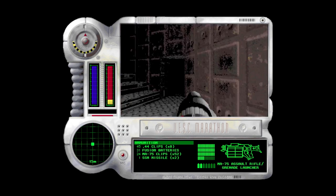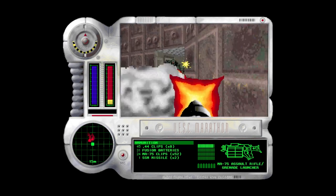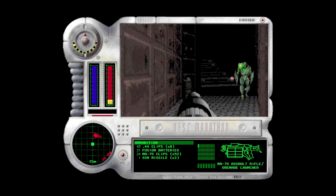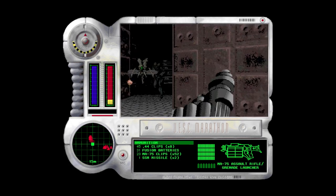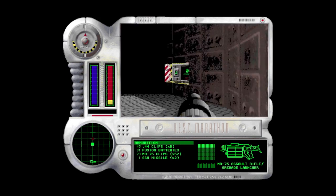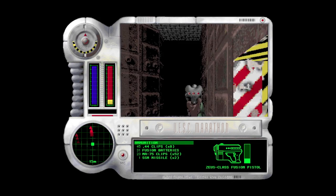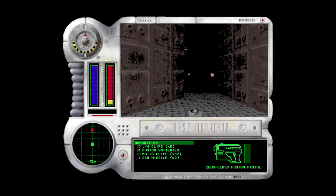Hello and welcome to Marathon. I have to move right away in this one because there are enemies on both sides of us, some of them quite nasty, like this hunter. Some guys behind me too — there's porridge flying in the background. Switch to the fusion pistol and take them out.